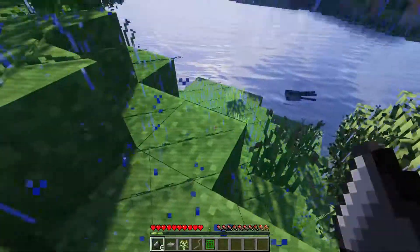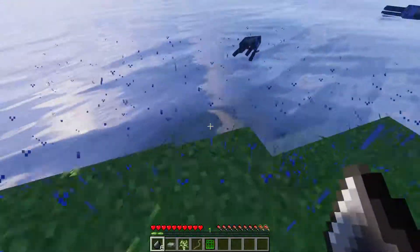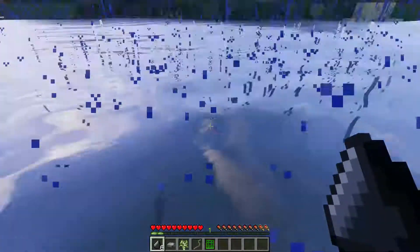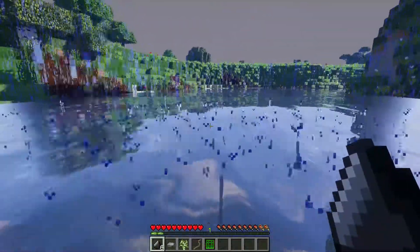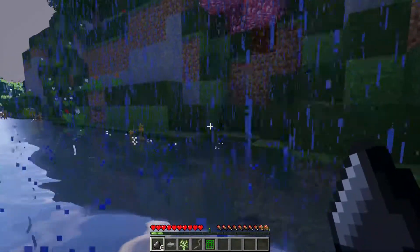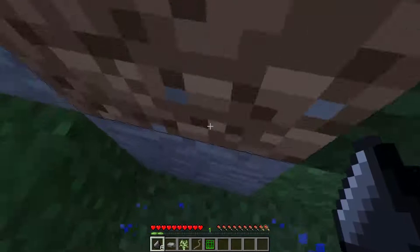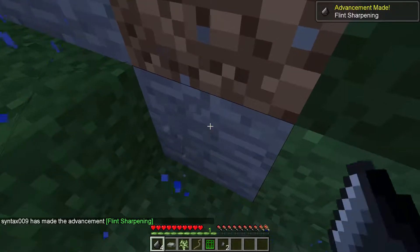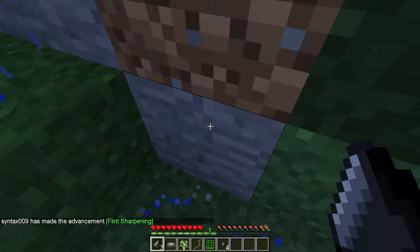There's stone across. You said there's piranhas? Well, I'm going to risk it. I don't even see him anymore — oh, there you are, way down there. I think there's some rock right here. We just pound the flint against it. Oh yeah, there we go — flint sharpening. Nice. That's kind of a cool little gameplay mechanic. I got seven.